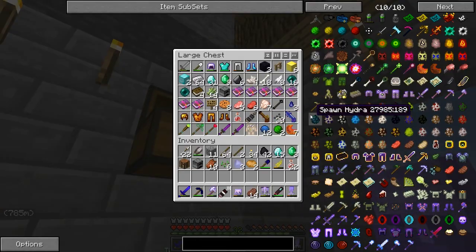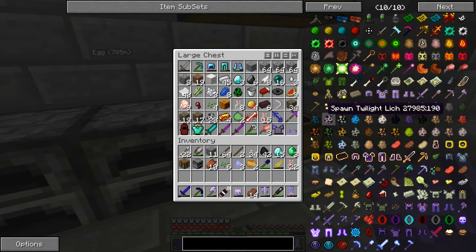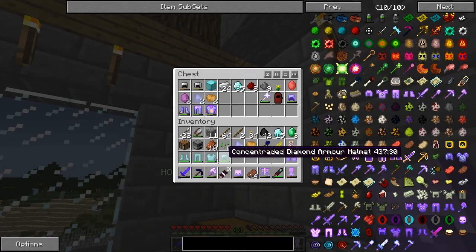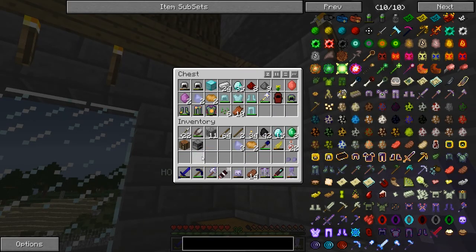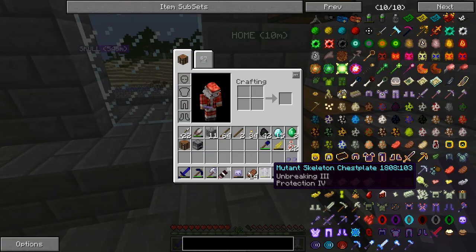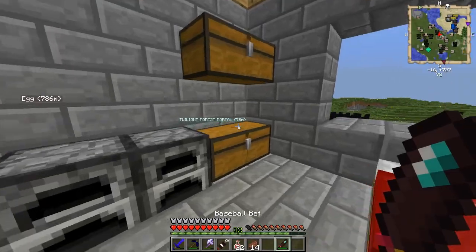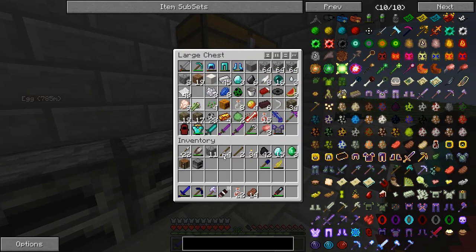Where the fuck are my boots? Here they are — the boots don't break for some reason, they just won't break. Weird. Let's find this boss. We need a bow first — let's make that Yumi bow I was wanting to make.